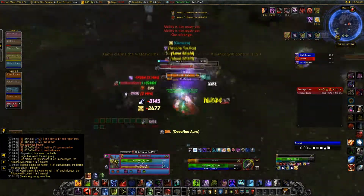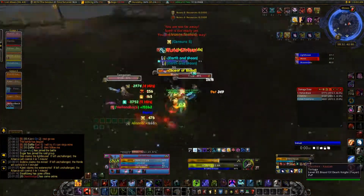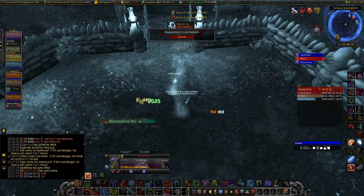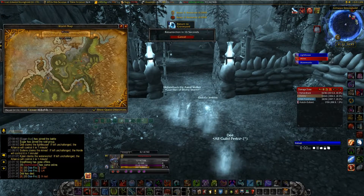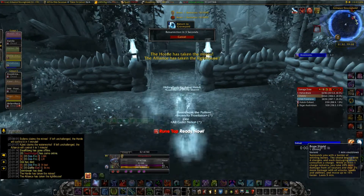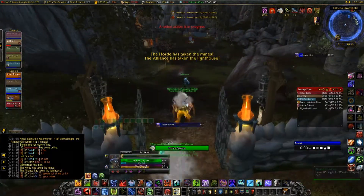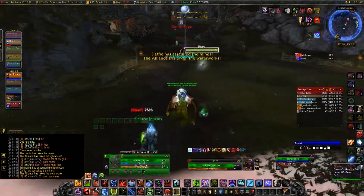What you want to do is take the one closest to you and maybe take the horde one or the one in between. What you want to realise is that all the horde and all the alliance are going to go straight to waterworks, which is the one in the middle. So if you want an easier time you may want to go to the mine or the lighthouse depending on which side you are on.